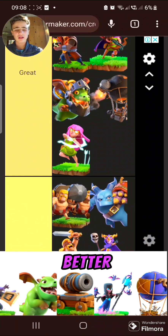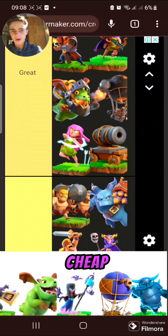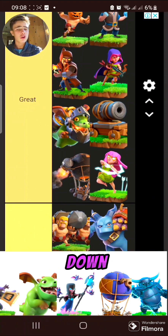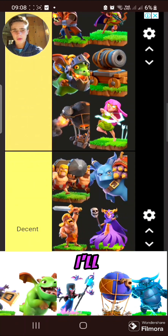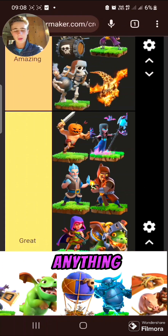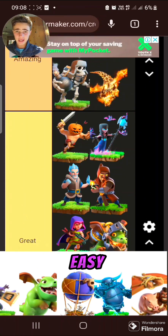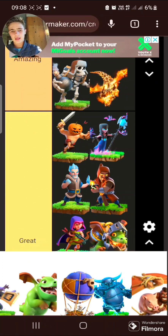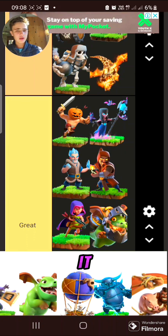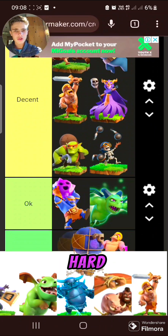Cannon Cart — super solid troop, super good damage, super good health, slightly better and cheaper than it should be. I'll put it in great. Night Witch — mass Night Witches is great, just chuck them down and you can probably guarantee a freestyle on at least half the builder base. I'll put it higher — probably better than I initially thought. Drop Ship is very easily counterable — the flame throwers do a lot of damage against it, but if you get the right tanks it can do solid damage. A bit hard to use, so I'll put it in decent.